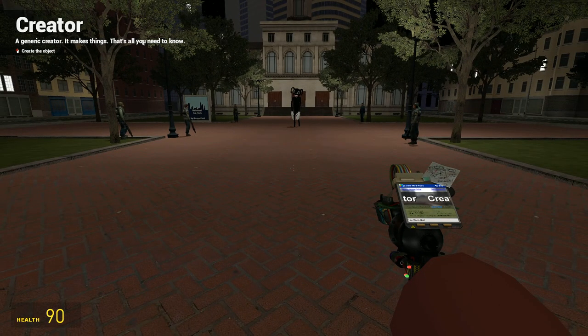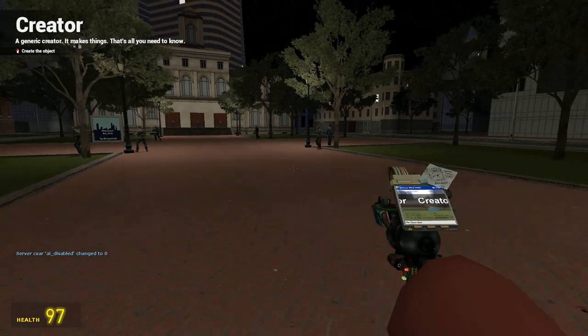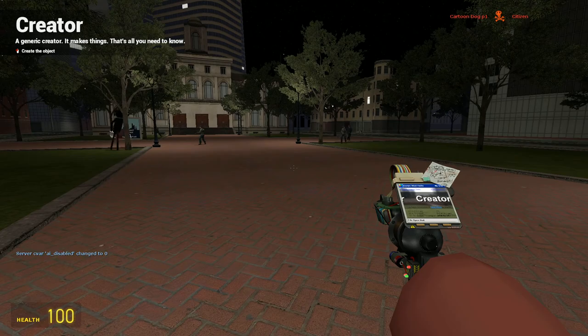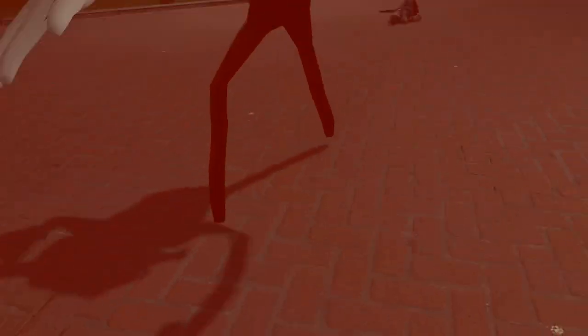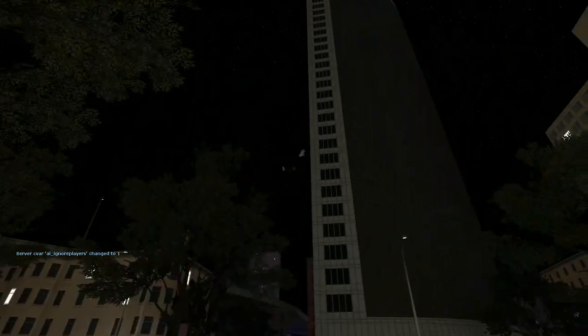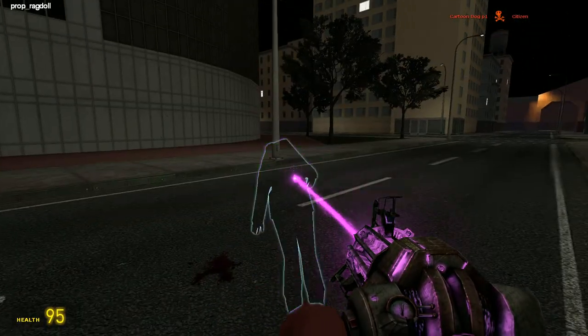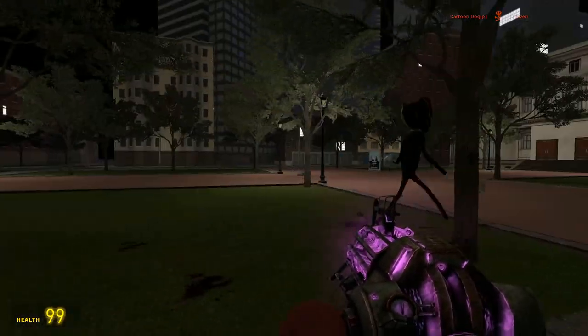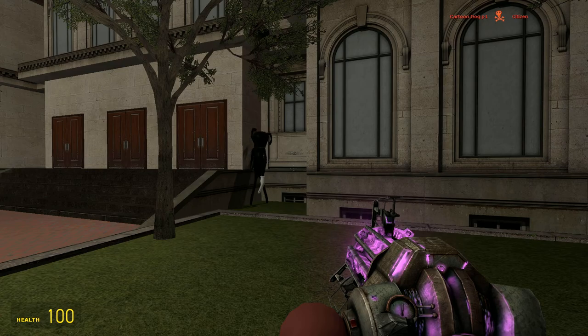I spawned some NPCs — some citizens, some rebels with guns. When I enable their thinking, Cartoon Dog immediately goes for them and does a little take-off-head thing. It goes for the individual, jumps over them. It eats your head, leaving an entirely separate ragdoll. It also despawns so it doesn't lag your game. The grabs do take off its head or something.